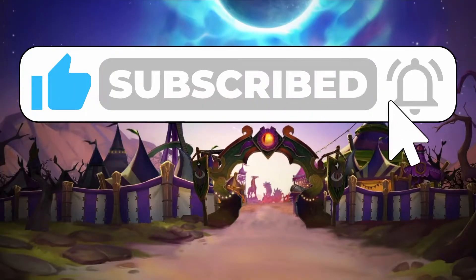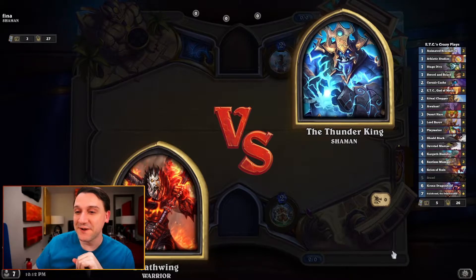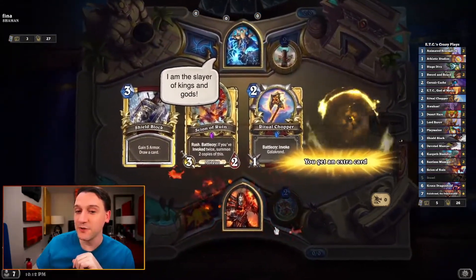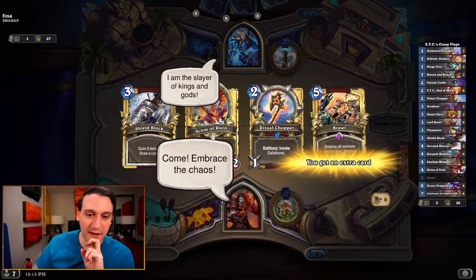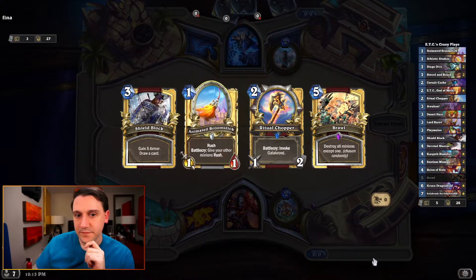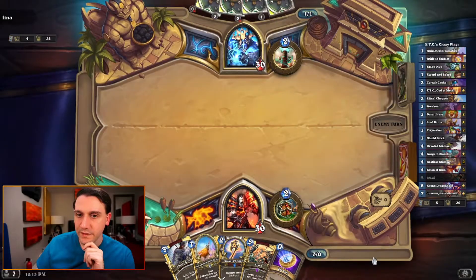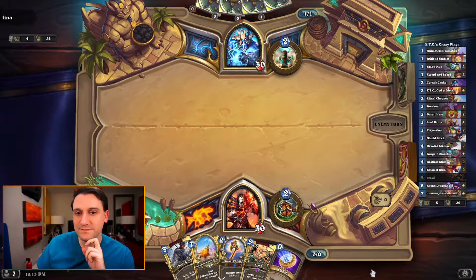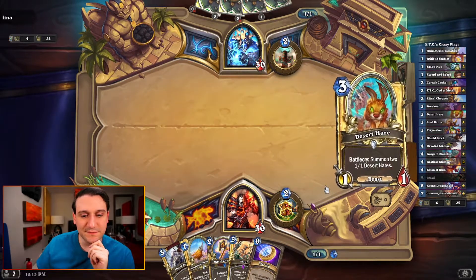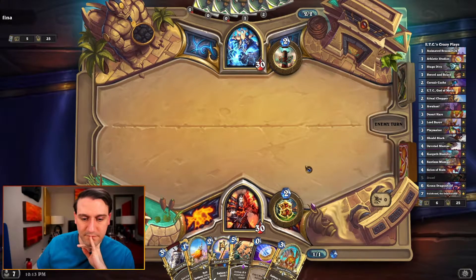More Shamans — okay, are you another Evolve Shaman, an OTK Shaman, or an attempt at an Aggro Shaman? A little bit of card draw. I'll hold on to the roll in case it is Evolve or token Totem Aggro — all of those work out decently well. We've got Ritual Chopper into Shield Block.